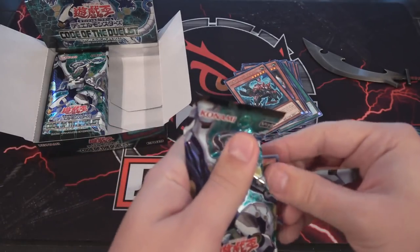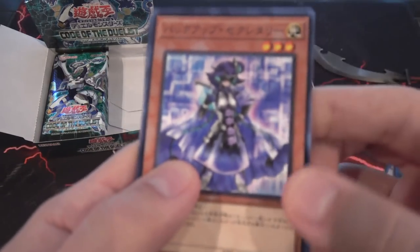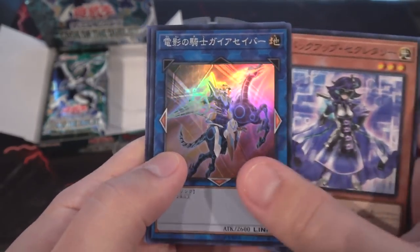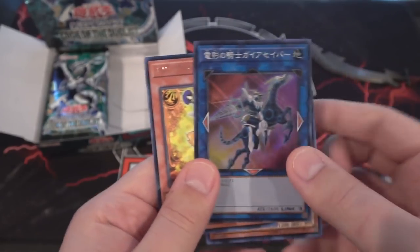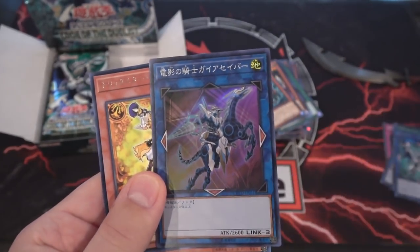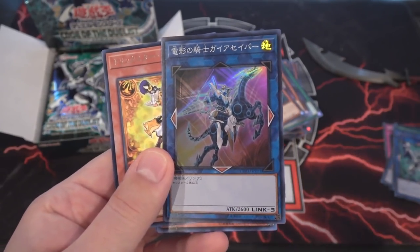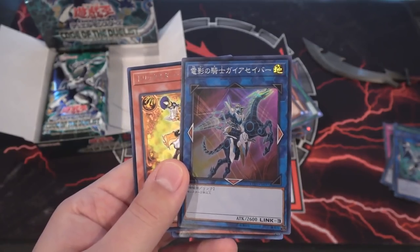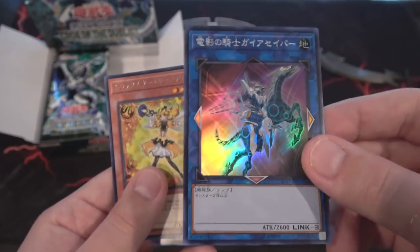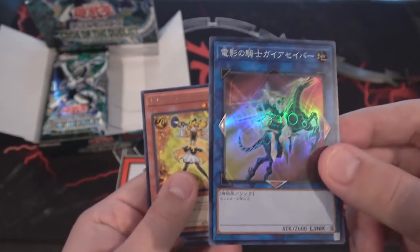I'm looking forward to trying out basically all of these archetypes, but I'm thinking Star Grails might end up being my main. And there it is — there's Gaia for us as a super rare! That's awesome. There's always a new version of Gaia — we've had synchro and XYZ — and it's cool to actually get a Link Monster version. I love the artwork; it reminds me of my logo, the knight riding the horse.